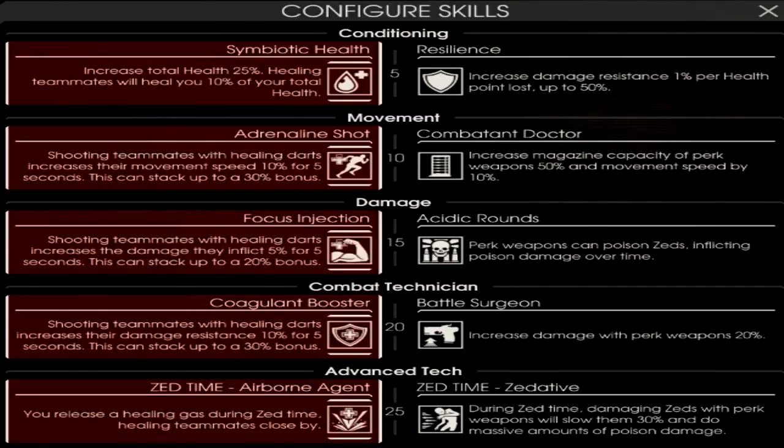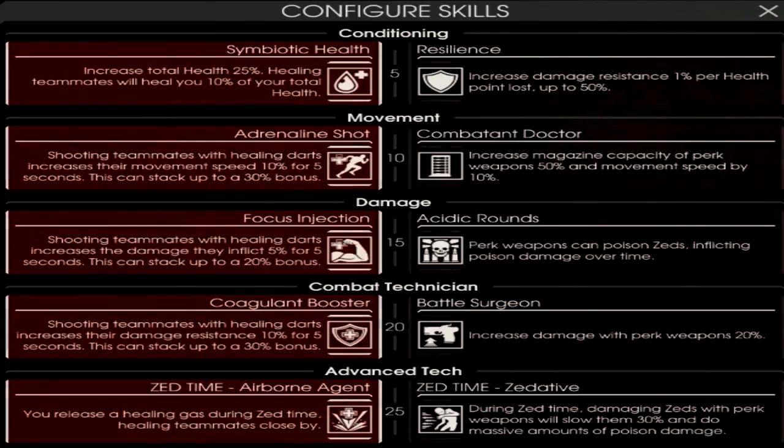At level 20, you choose between Coagulant Booster and Battle Surgeon. Neither is bad, but you usually go with Coagulant Booster as it helps the team more. Battle Surgeon's 20% damage boost isn't making your guns phenomenal — it's pretty much just making them average. At level 25, you choose between Airborne Agent and Zedative. Airborne Agent is the more picked one, as when Zed Time triggers you start spewing out Healing Gas, healing all allies around you and poisoning all Zeds, making it so no little Zeds can grab hold of you.